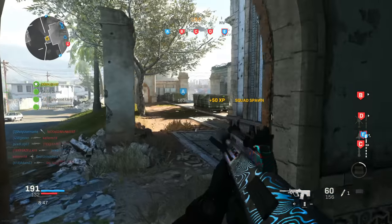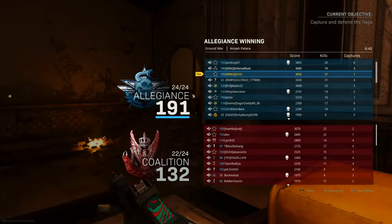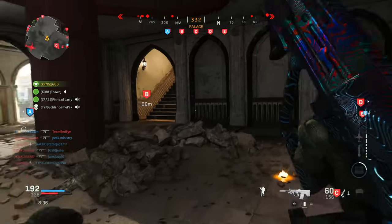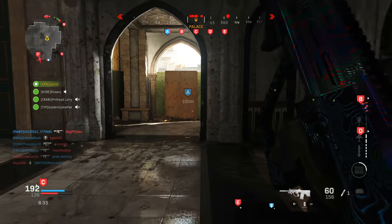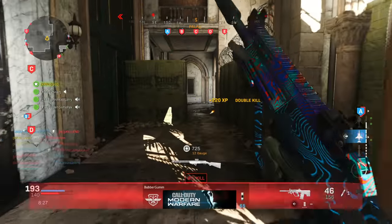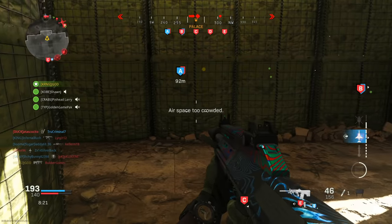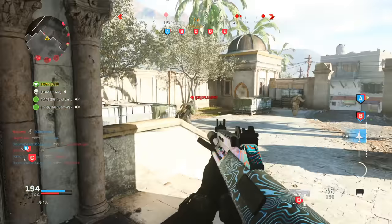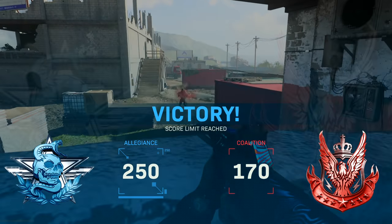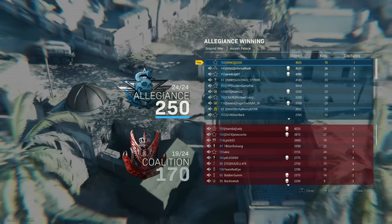Understanding what actually makes you a better player means focusing on your deficiencies — whether you have problems with centering, accuracy issues from sensitivity being too high or too low, or struggling to consistently read the minimap in Modern Warfare's reduced minimap version. There are a lot of variables to identify and fix. Some people say I take the game too seriously, but this is how I have fun — and going 70 and 6, nearly triple the kills of anyone else in the lobby, reflects that.